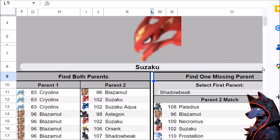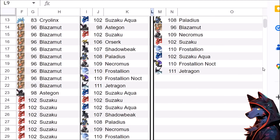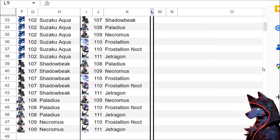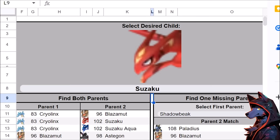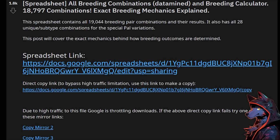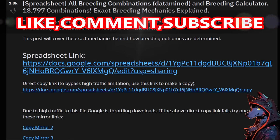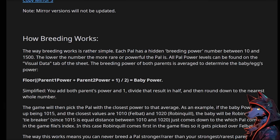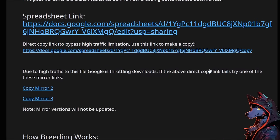Palworld breeding mechanics have been datamined and there are now tools to figure out your own breeding chains to obtain any pal in the game through breeding — that is not a legendary pal. This is going to be insane. If you enjoy the video don't forget to leave a like, share with your friends, and comment your thoughts down below. We are almost there for a full guide, so once we have this understanding it's really going to come down to base building, optimization, and then getting a good breeding flow.